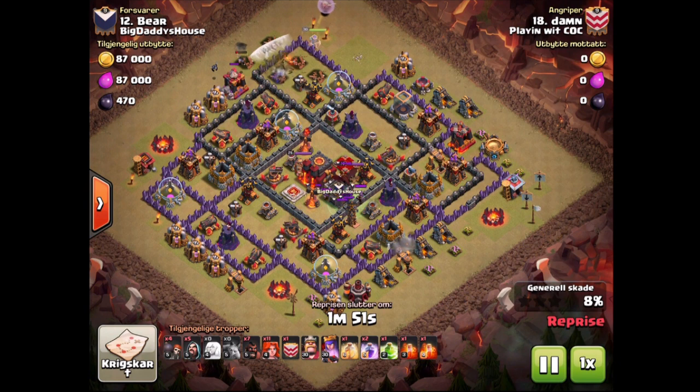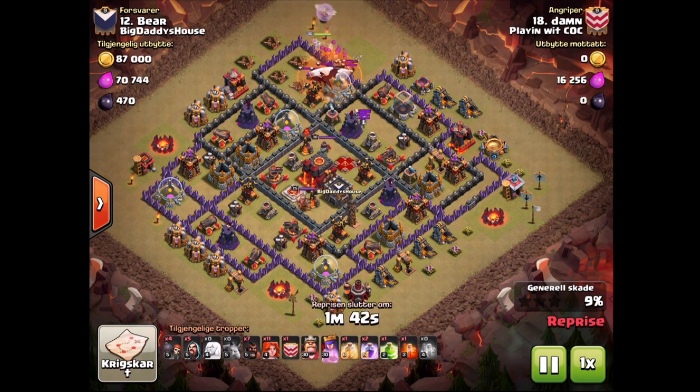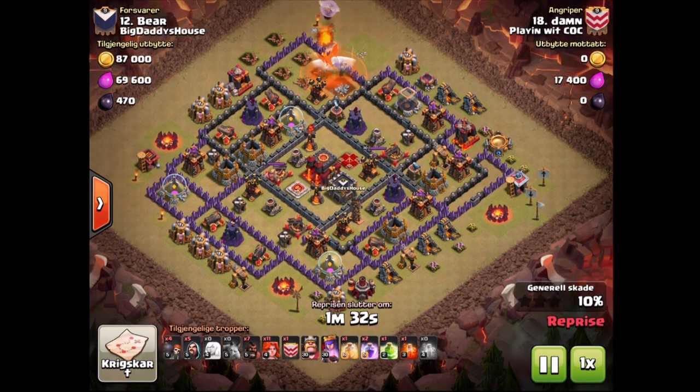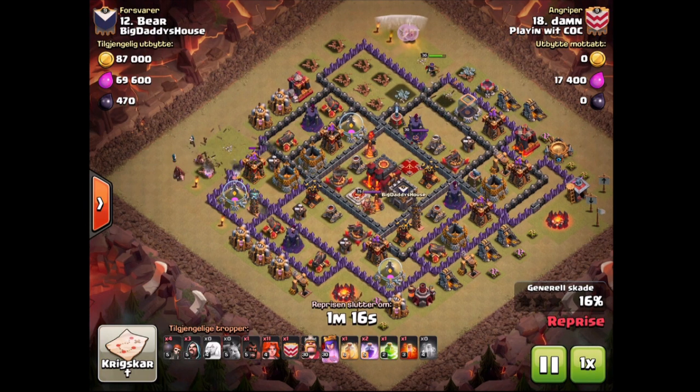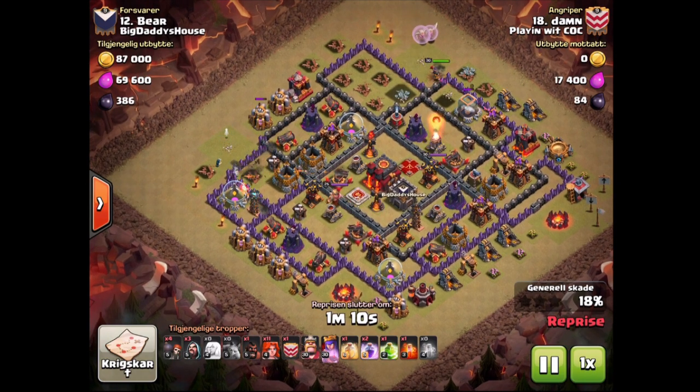Assuming she goes clockwise naturally, we're going to put the minions down to help create the funnel and she's going to start going clockwise. He pulled for the clan castle and then all goodness is happening - she's going to take down the CC and carry on walking. That's exactly what I wanted. I then said can you drop 3 hog riders on the 9 o'clock archer tower. I wasn't sure if there was a tesla there - if there wasn't, I was thinking can 3 hog riders take it down. It just so happens there was a tesla there and 3 hog riders didn't even get close.